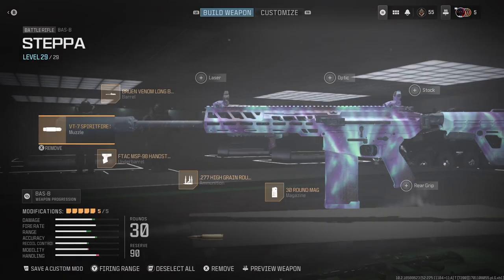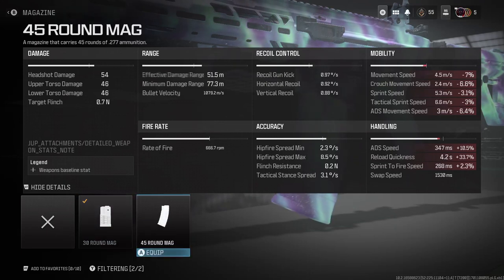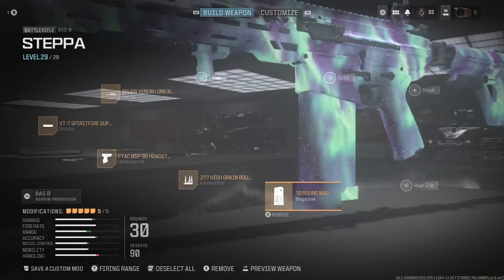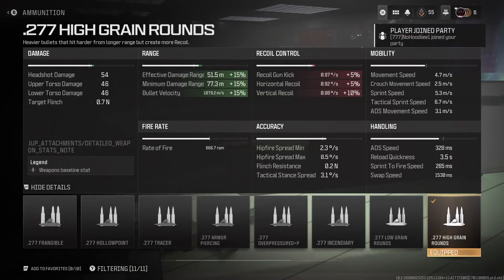Let's go ahead and get into the class setup. You could switch it for the 40-round or 45-round mag, but to be honest, if you got aim, you don't really need that. You already know what high grain ammo does — you gotta get that damage and that extra range.